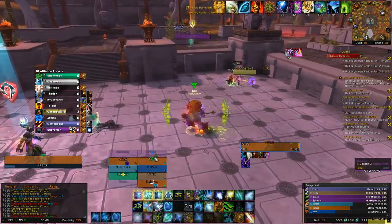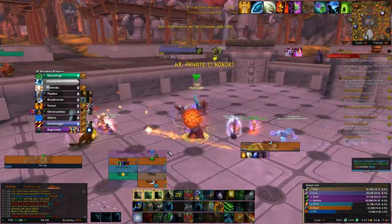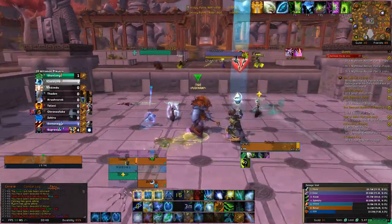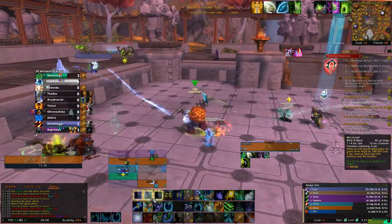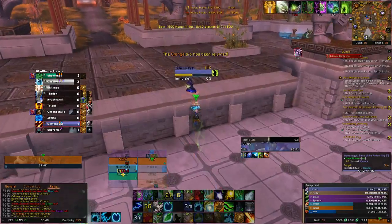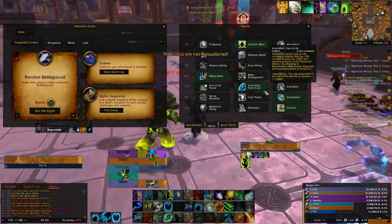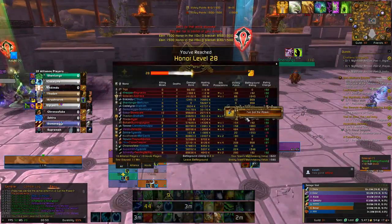Double Rejuv, Regrowth, Lifebloom — making sure they're still alive. Using Wild Growth to fill up the last bit of healing. And that's it for the Restoration Druid guide — showing why taking Tree of Life is better than Cultivation, because it lines up nicely with your Tranquility.